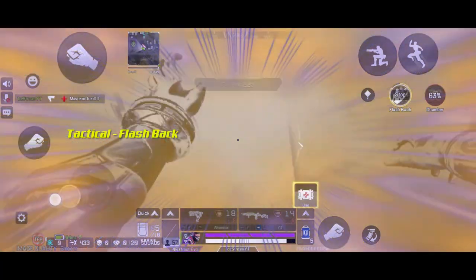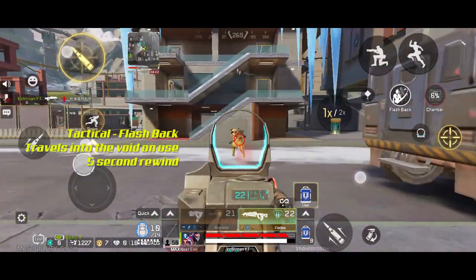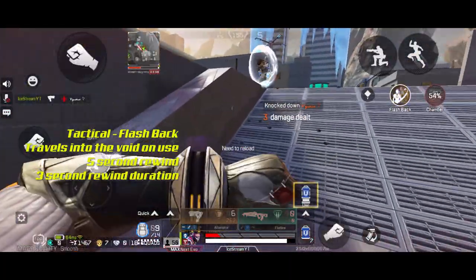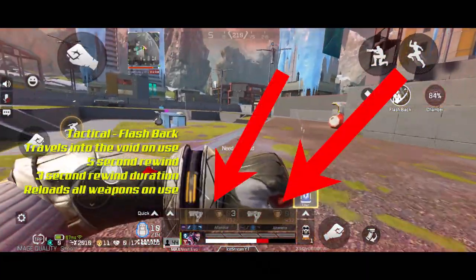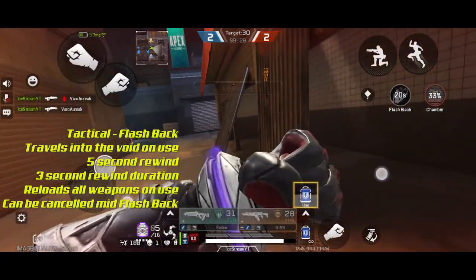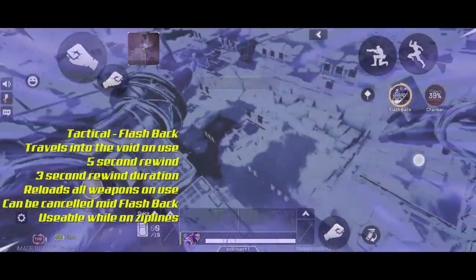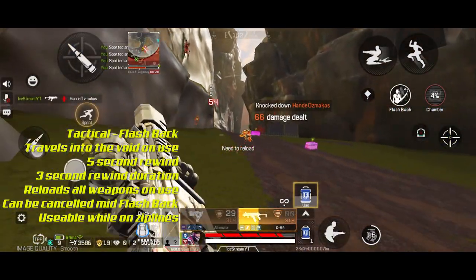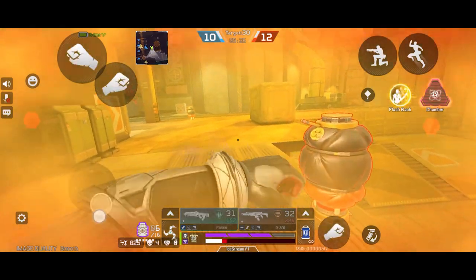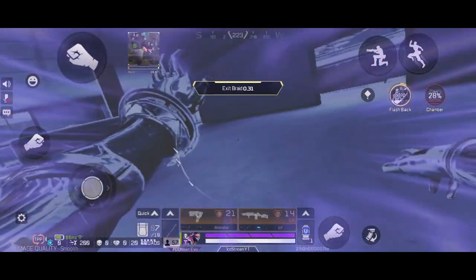We have his insane tactical ability, Flashback. Upon using Flashback, Fade will travel into the void where he cannot be hit or killed, and he will also travel backwards to where he was 5 seconds ago, all in a short space of 3 seconds. Using Flashback will also reload both of your weapons as you travel back. You can even cancel it mid-Flashback simply by tapping the tactical button again — absolutely perfect for confusing enemies. You can also use it on a zipline. You can use it to either escape danger, scout where enemies are and then flashback straight away, or if you get caught and slowed inside Caustic's toxic gas, you can very easily pull yourself back out to safety. Very, very fun to use.